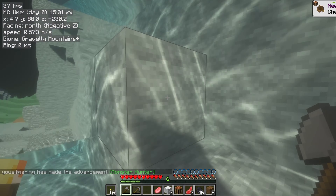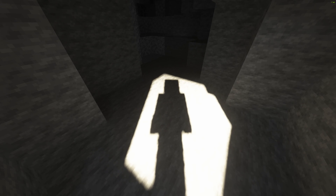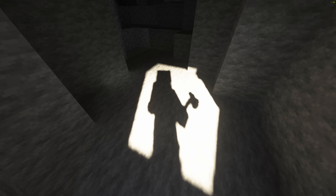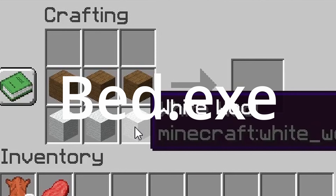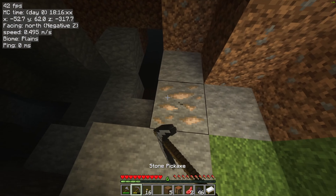Oh my god, the water looks like a fountain you could drink out of. If I press F1 and take a screenshot it looks like someone is about to come kill you. If I hold my axe like this it looks even cooler. Alright, let's make a bed just in case.